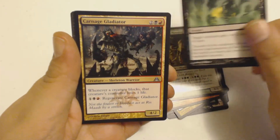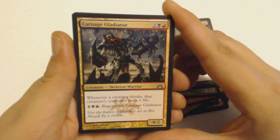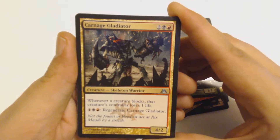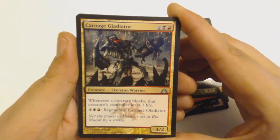Thrashing Mossdog — my favorite kind of moss dog — it must be trashing the place or something. Then Fatal Fumes — don't mix that with a moss dog. And we got a Carnage Gladiator — just think of Carnage from Spider-Man on American Gladiators.